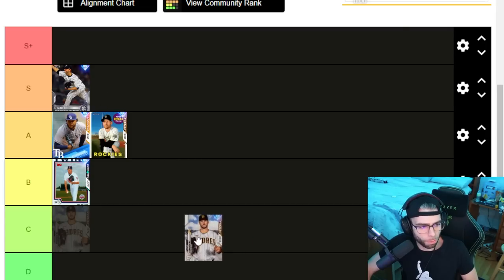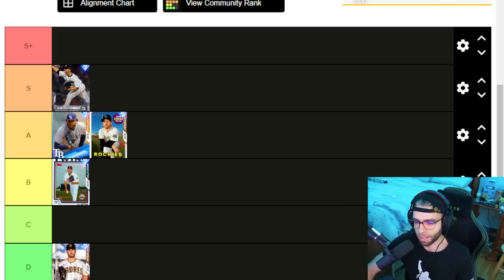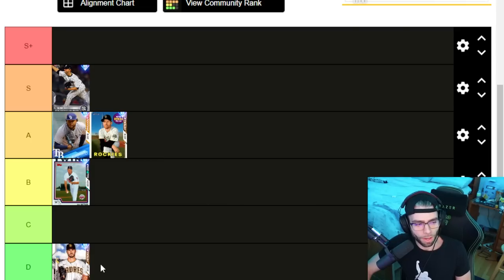Drew Pomeranz — D tier. No pitches, no good hits per nine. He does have a really good hits per nine and K per nine but horrible control and lacks any pitches, so D tier. The only thing that helps him is the high hits per nine. David Price — C tier, just for the stamina and utility and pitches, but hits per nine is pretty bad so not a great card.